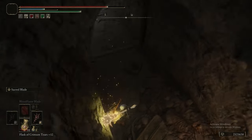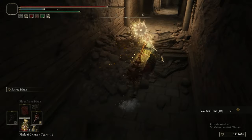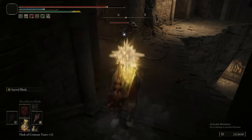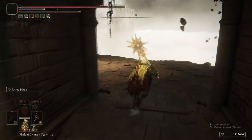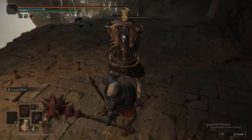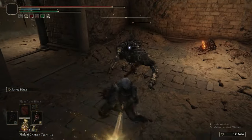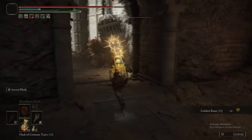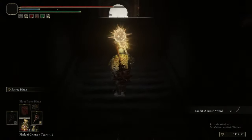We drop down into this hole, grab the item at the end, then you've got to double back on yourself and be wary of an ambush — this guy here with the Bandit Curved Swords. He really wanted to make a good first impression and he just messed it up. It's really funny getting the backstab on them and all their bones fall off a little bit then reassemble. That's the Golden Rune 12, and we got the Bandit's Curved Sword.